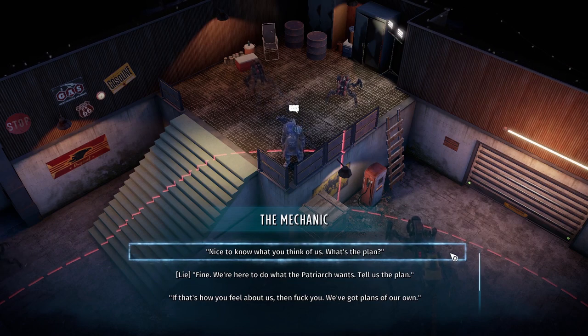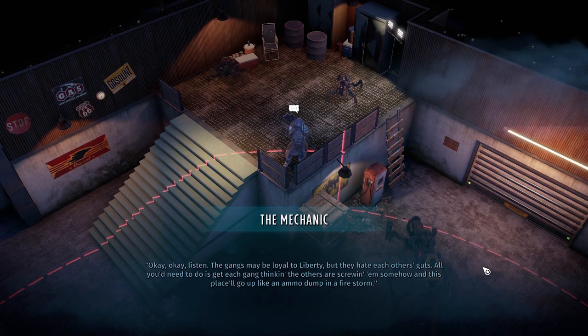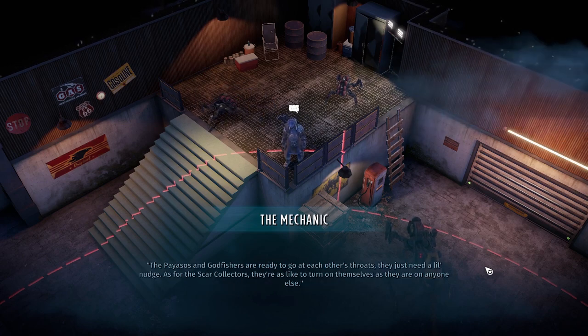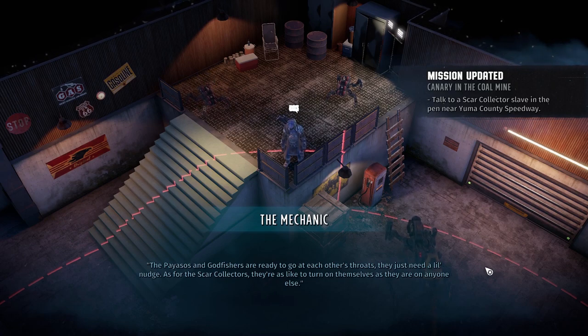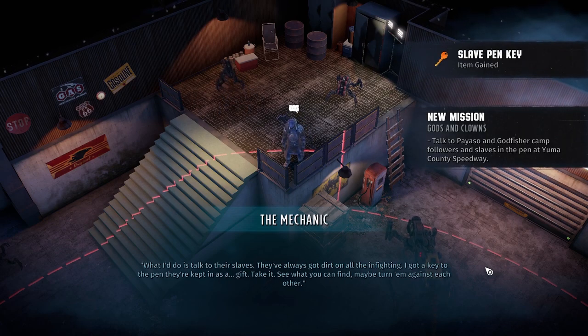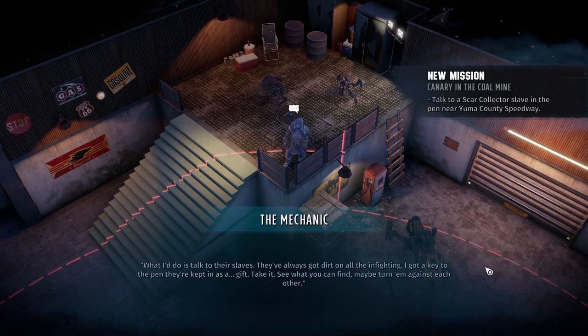'The gangs may be loyal to Liberty, but they hate each other's guts. All you need to do is get each gang thinking the others are screwing them somehow, and this place will go up like an ammo dump in a firestorm. The Payasos and the Godfishers are ready to go at each other's throats — they just need a little nudge. As for the Scar Collectors, they're as likely to turn on themselves as on anyone else. Talk to their slaves — they've always got dirt on all the infighting. I got a key to the pen they're kept in as a gift. Take it. See what you can find. Maybe turn them against each other.'